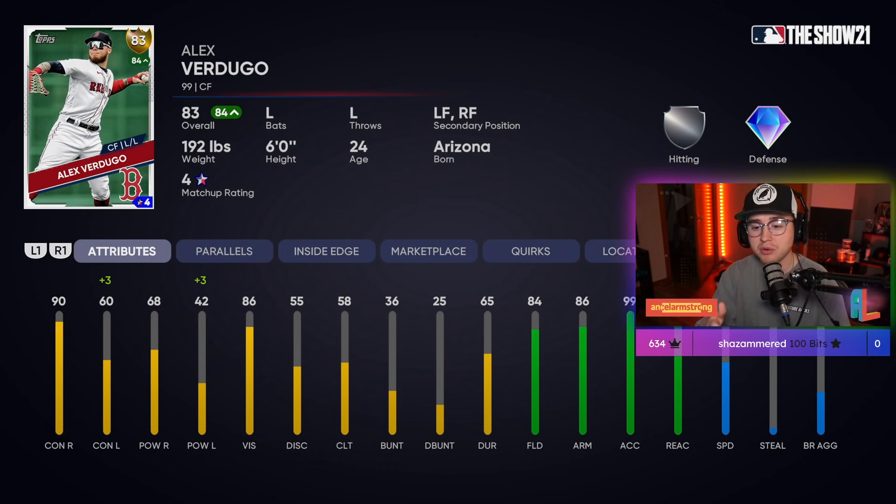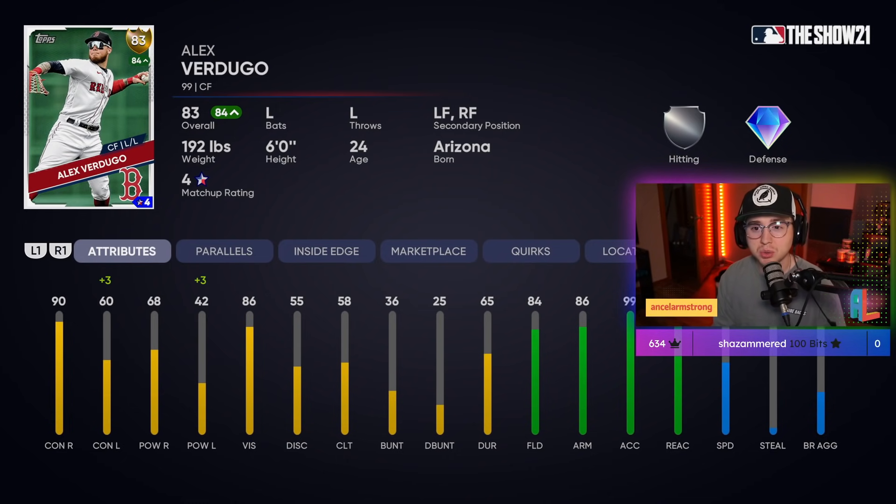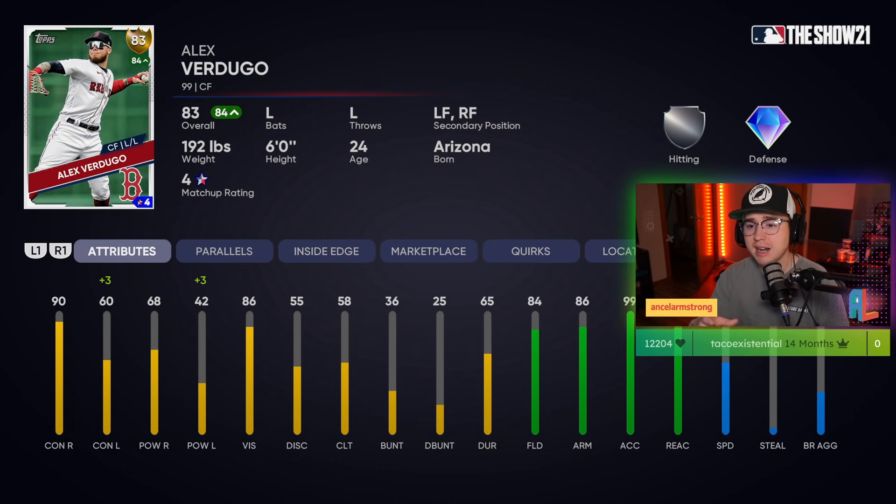Verdugo is really just lacking the offensive stats, and over the last couple weeks he's been crushing the ball on that Red Sox team that's been surprising a lot of people. He doesn't need much — just an 83 with plus three contact and power versus lefties already gets him to an 84. He's right on the edge of being an 84, super close to being an 85 and hitting that diamond tier, really flying under the radar based on his price and market positioning.